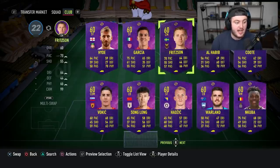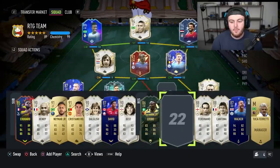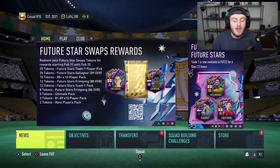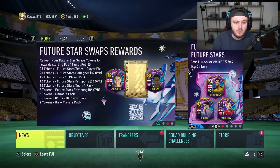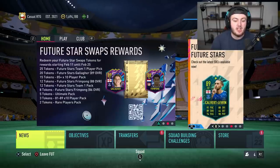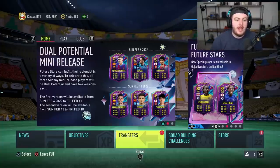Make sure to check which ones you've got because they're all the same player for everybody - if you haven't got any of these players, you may have missed one. Make sure to check Helmar's graphic. I'm personally going to go for the Future Stars Team 1 pack and the 85x10. But if you need a Premier League midfielder, that Gallagher card will be fantastic. If you're looking for a player from Team 1 or you're a big Bellingham fan, maybe the player pick is the one for you. You've also got Frimpong, the Rare Players pack, the Ultimate pack, the 81-89x10, and the 85 plus - some really nice options. Wait until we see the stats on Frimpong and Gallagher before deciding.